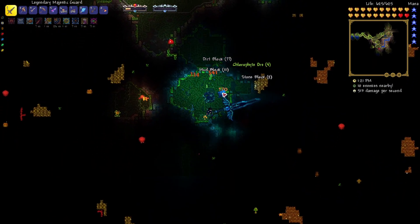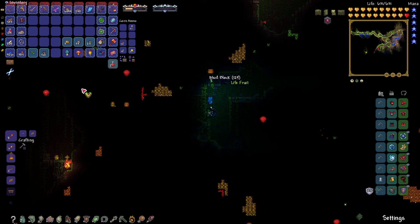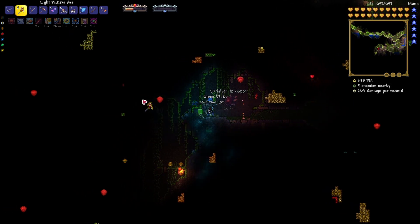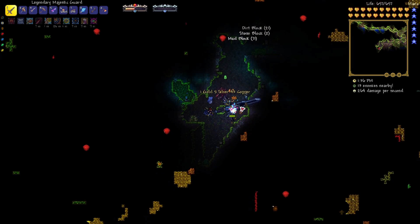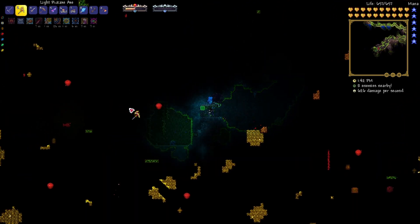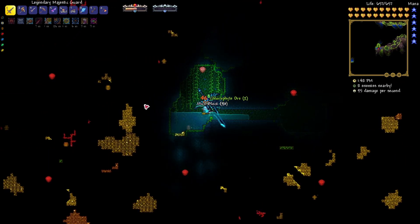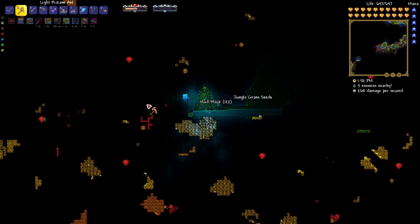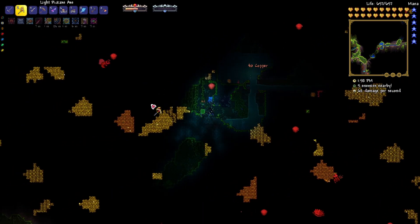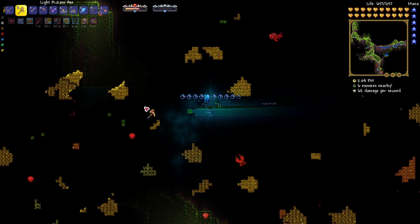We got max health, very nice. We need five more life fruit for the blood orange one, but we also need a root which is an RNG spawn. We're gonna scout the jungle and see what we can get, and check if turtle armor is worth grabbing. It might be, but if not we'll stick with adamantite. Thirty bonus defense getting us over a hundred before Moon Lord is really good.